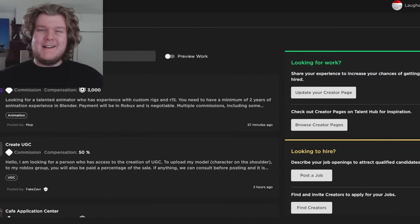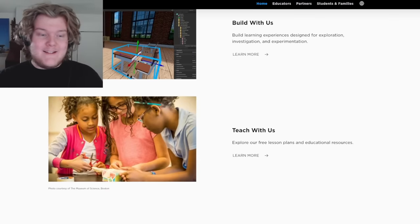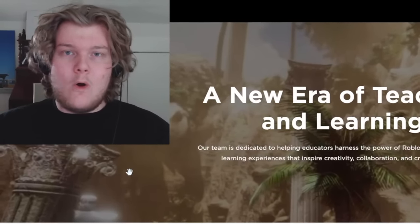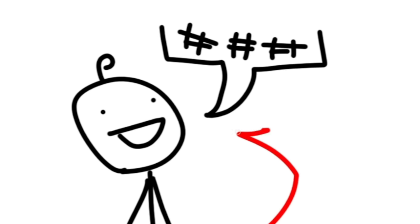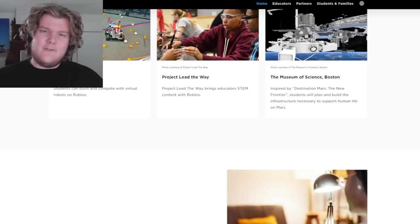This next feature is a little less useful. Right beneath the Talent Hub, you may see the Education Hub. If you click on it, you can see a site all about teaching children in school by using Roblox, which is really cool. And it'll be really funny when little Timmy in second grade finds a way to bypass the chat filter and scars his whole class for life.